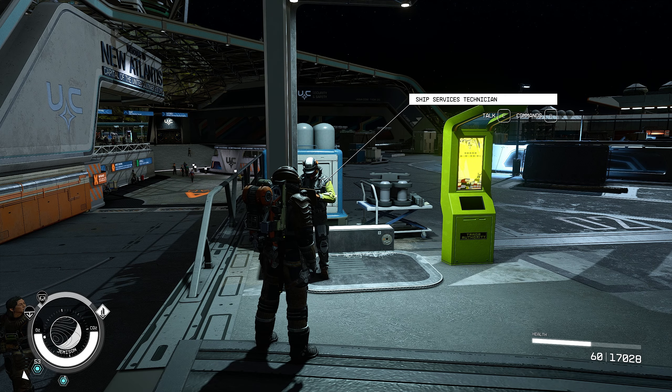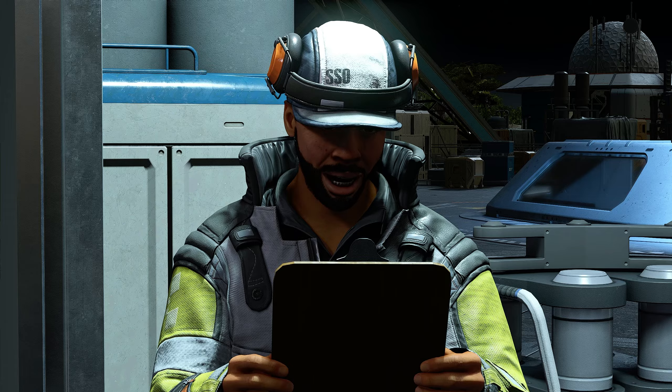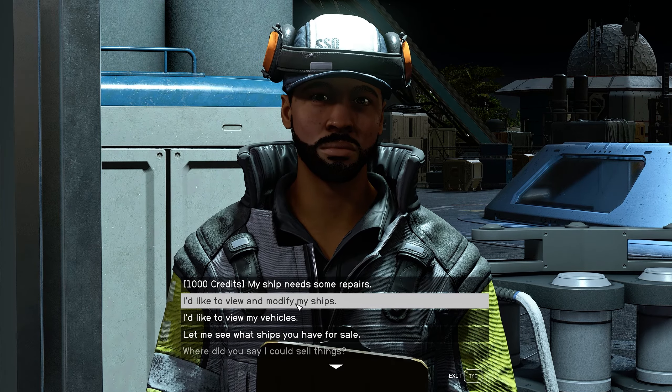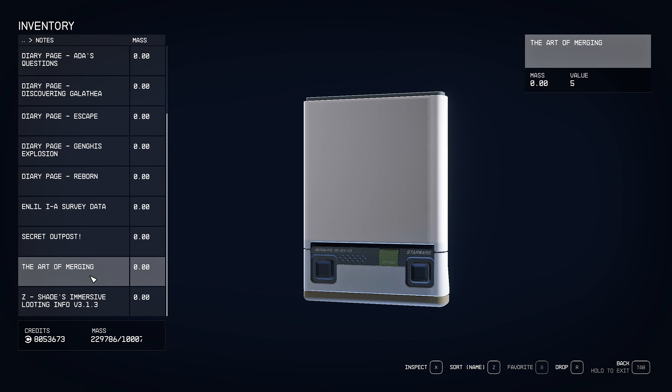We set it to minus one, jump out, give it about five to fifteen seconds — it happens pretty much instantaneously but it's always good to give a little time since it's an INI change. Now jumping in, with that same example of landing gear, you can see we're not going red and we've actually crossed over into another object. With just minus one, look how much room we have to work with already. You can imagine minus ten gives even more. Let's see what minus five looks like.